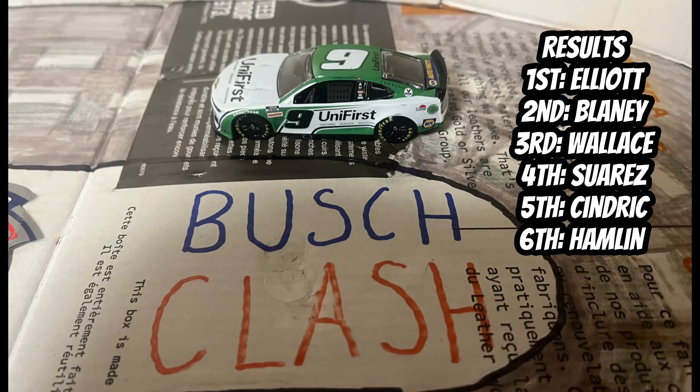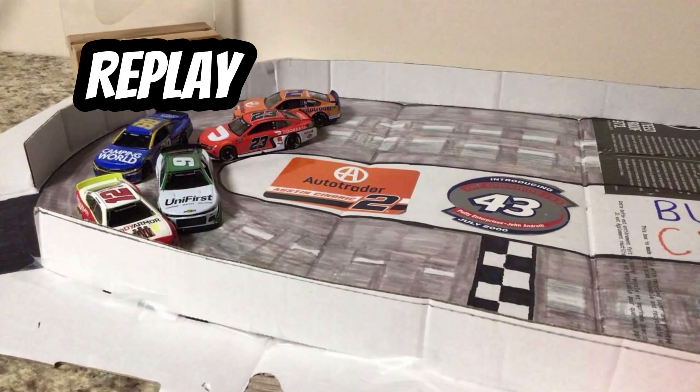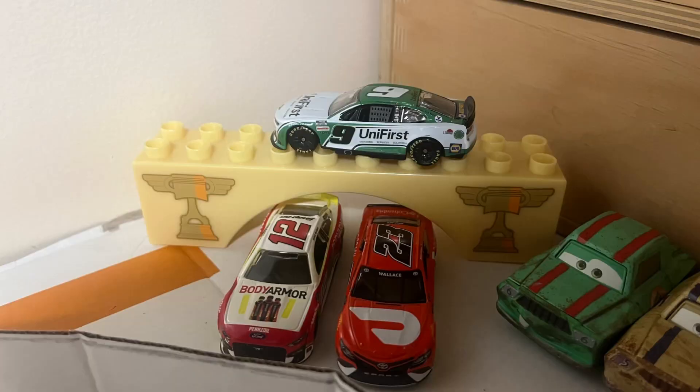Chase Elliott makes his move and edges him at the line — Chase Elliott is going to come home victorious! What a move. Let's see it: Blaney leaves a little bit too much of the bottom open and Chase Elliott is able to nudge his way in there and get the victory. Chase Elliott first, Blaney second, Bubba Wallace third. That's our finishing order.